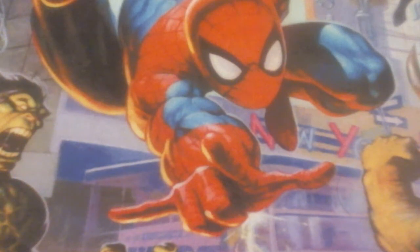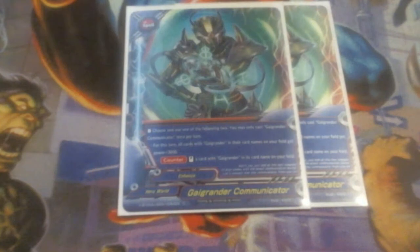The new card we got in the new set: Guy Grander Communicator. Choose and use one of the following effects — may only cast once per turn. For this turn all cards with Guy Grander in their name on my field get plus 3000 power, or I can counter and stand a card with Guy Grander in its name on my field. This potentially lets me swing for a third time with Crimson Spin — we can swing once, Crimson Spin, Guy Grander Communicator, and Crimson Spin again, or swing again with Finish Form, possibly killing them. This is a fantastic card. Testing it at two right now; I'm seeing if it needs to be bumped up to potentially a three just to get it more often.